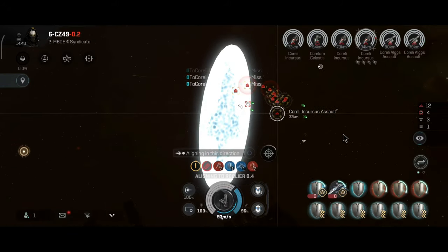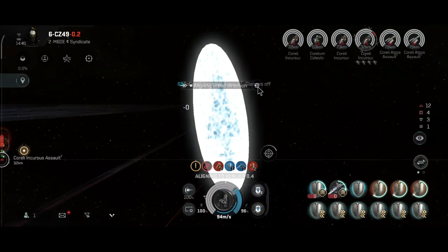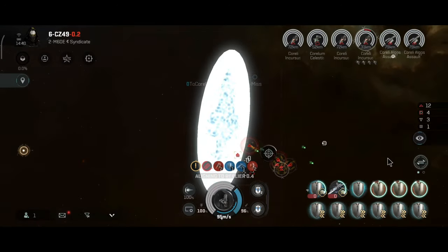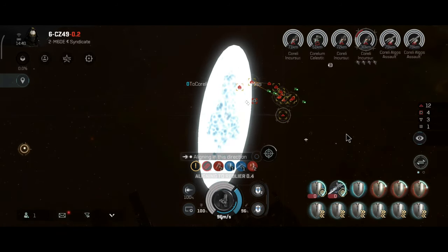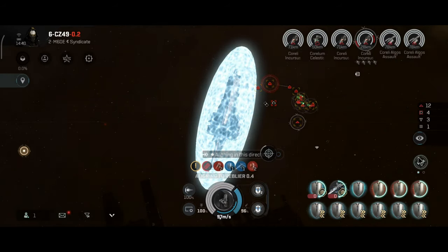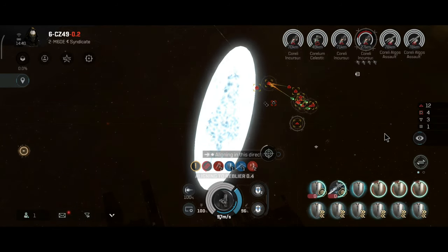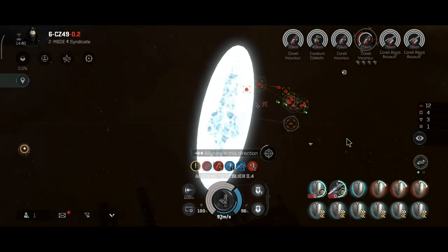Technically you should be safe against smaller ships, but I would still say don't get scrambled by anything. Always maintain distance, never fly this ship solo — it's definitely not a combat ship. Unfortunately, or should I say luckily, we can't make a combat force auxiliary like we can with the combat logistic ships.